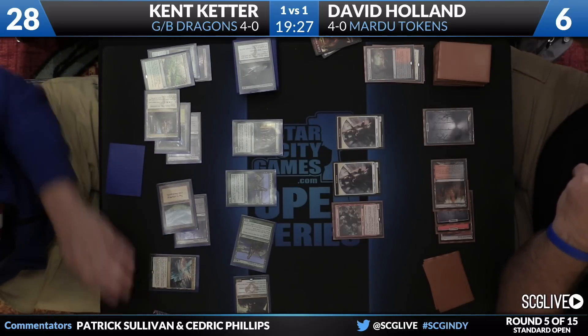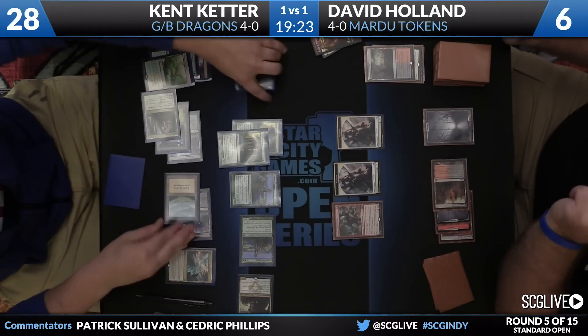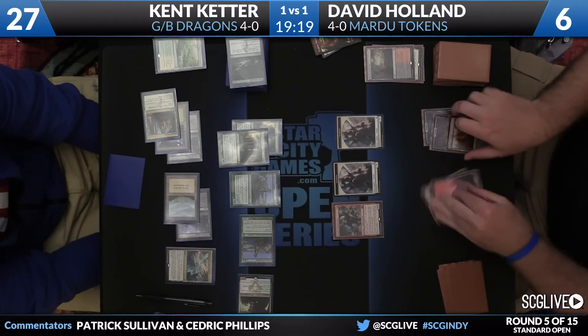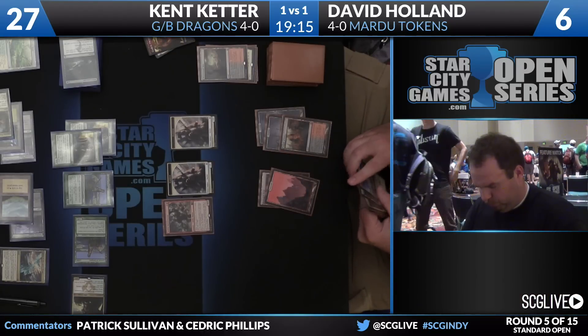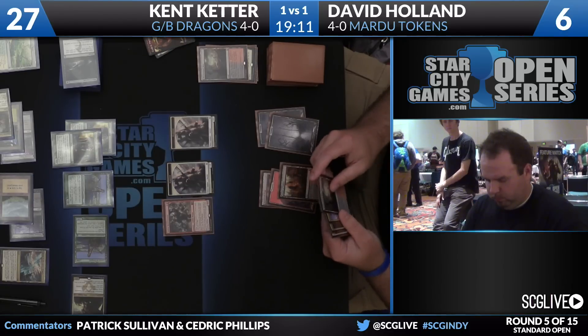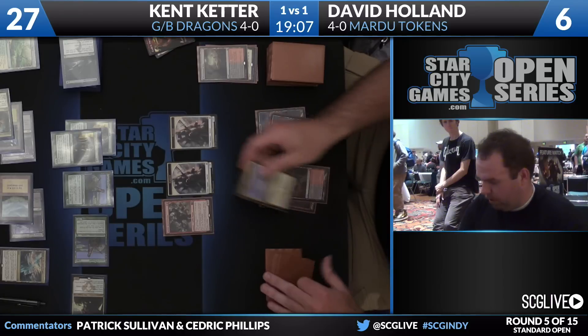Keter plays a land — after that, Courser gains two life — he's up to 23. Now pass the turn back. Murderer's Cut on top of the deck, another Haven in hand. If this deck ever became more popular, I think you would see a huge uptick in Utter End and Silumgar's Scorn because you have to exile this stuff. Unless you're clocking your opponent really, really fast, you can't play a long game where they're generating this much value off their lands.